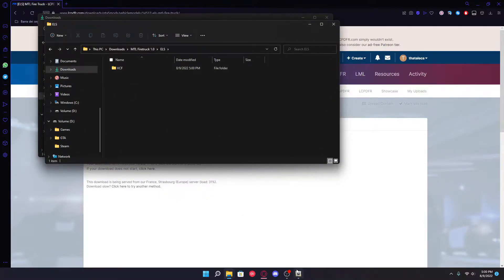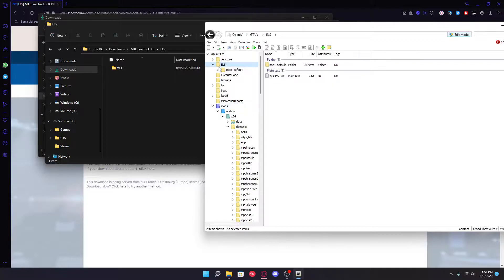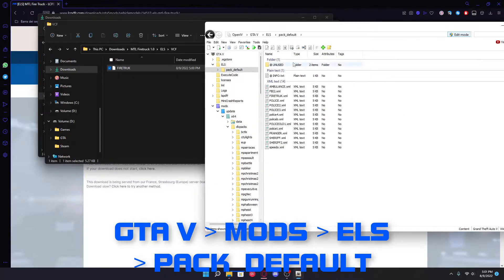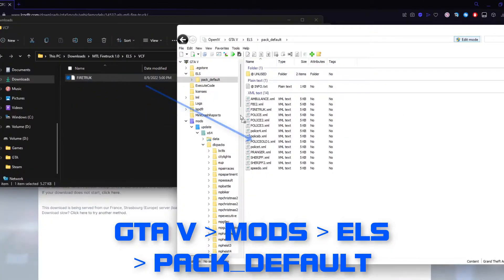First of all we're gonna be placing the ELS file. Go into ELS, make sure you're going to VCF, then PatDefault, and just drag and drop.